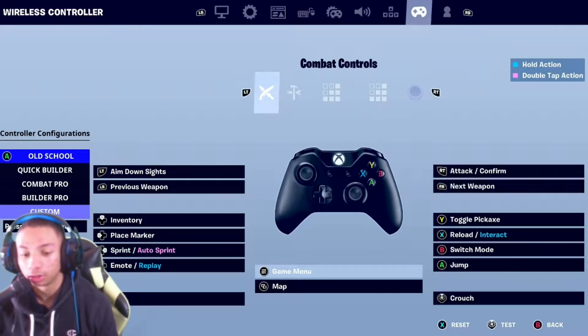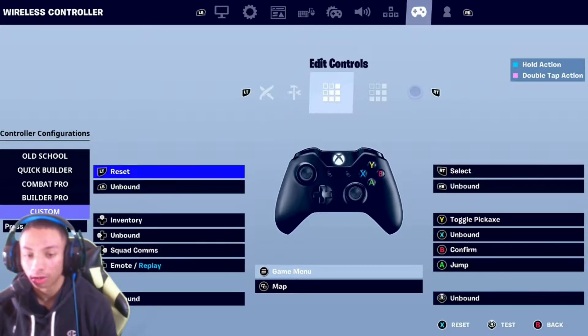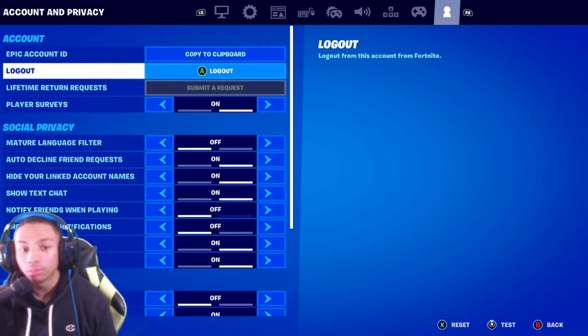For my controls, I have edit on left analog stick. If you have edit on left analog stick you need to put sprint on another button — I got rid of squad commands and put sprint and auto sprint on right D-pad, and switch mode to B. Crouch stays the same. Make sure edit is on the build controls and sprint is on there as well.